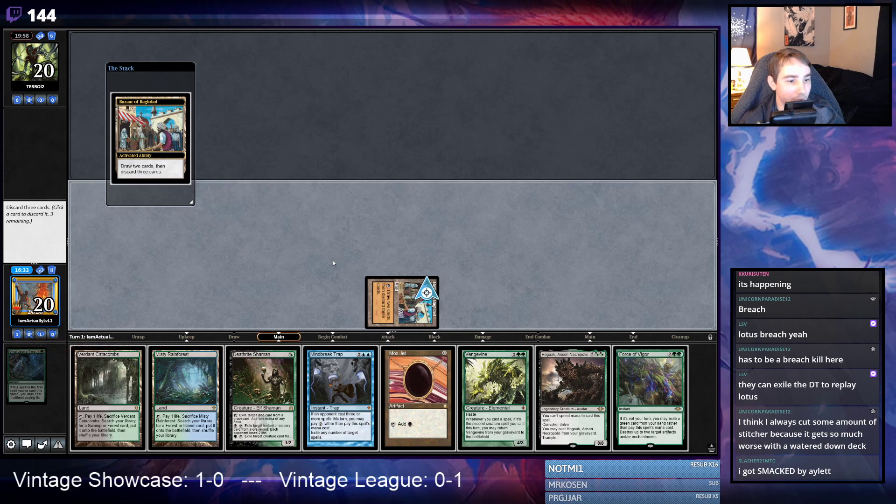I missed — what do I want to do here? I can't play around Ravager Trap or Surgical. I might not even play Death Rite Shaman on turn one. Maybe I'll pitch Land, Vine, Jet.